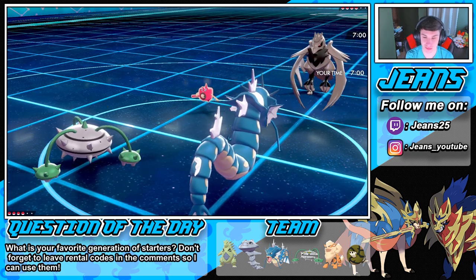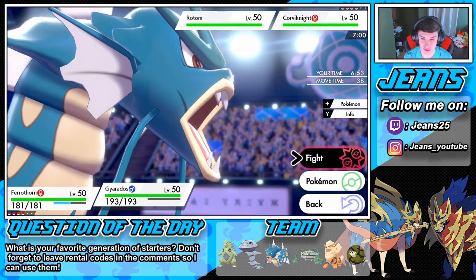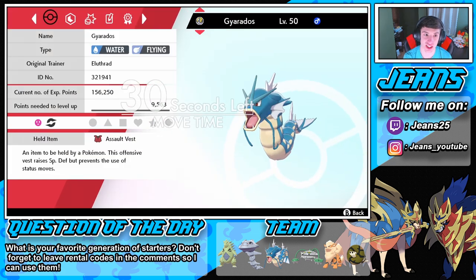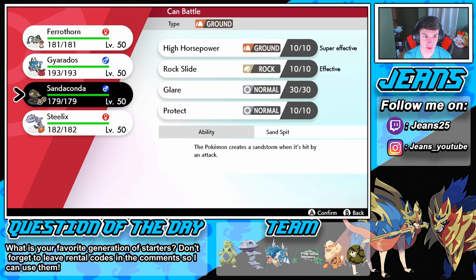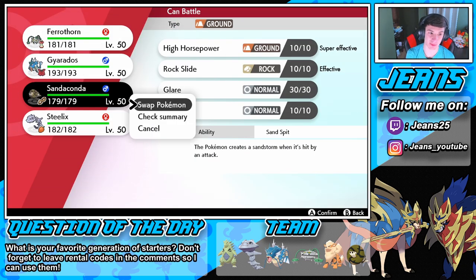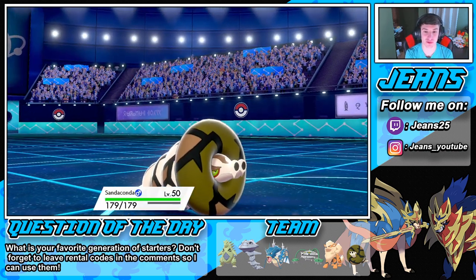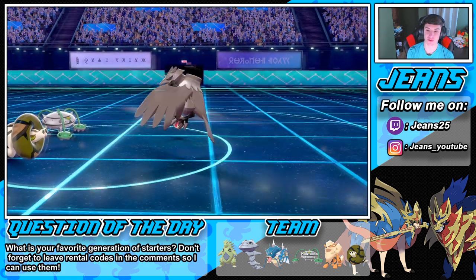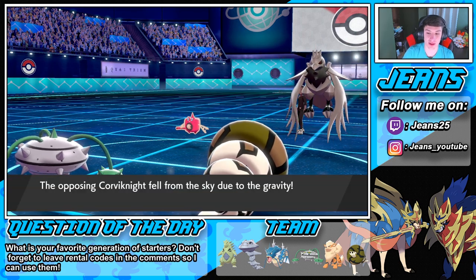He's got Mirror Armor — that's why I probably shouldn't use Glare against that Corviknight. I'm not going to outspeed that Rotom, so we might want to swap out. We're going to go into our Sandaconda in case the electric move comes out, then go into the G-Max Sand Spit. Save our Gyarados. Okay, let's set up this Gravity — Rotom's going to Protect, that's fine. Tailwind's going to pop out from Corviknight. Gravity is set! Get on the ground baby — everybody's falling from the sky.